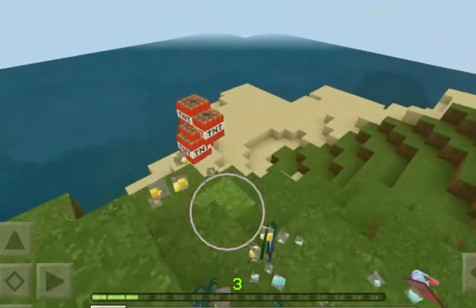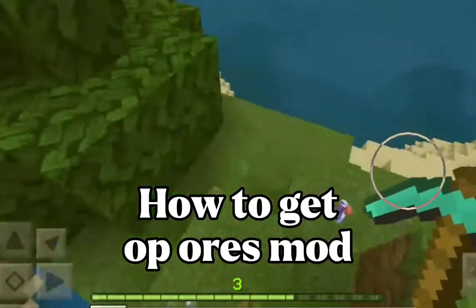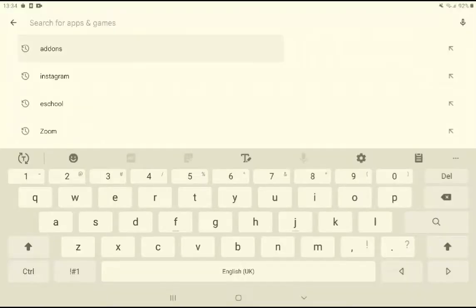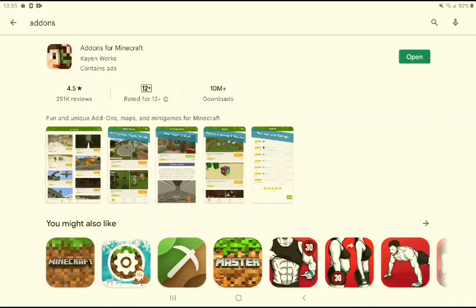Hey guys, it's Raven, and today is a tutorial on how to download this mod that adds overpowered ores. First, go to the Play Store and search 'add-ons' and download the app named Add-Ons for Minecraft.